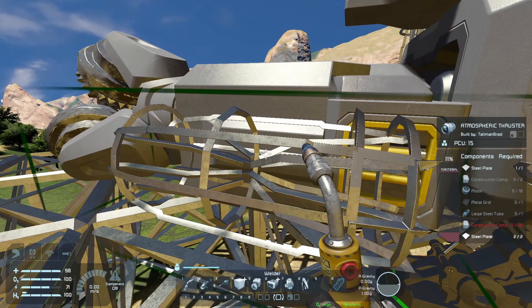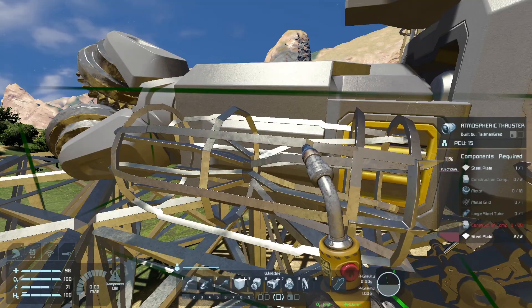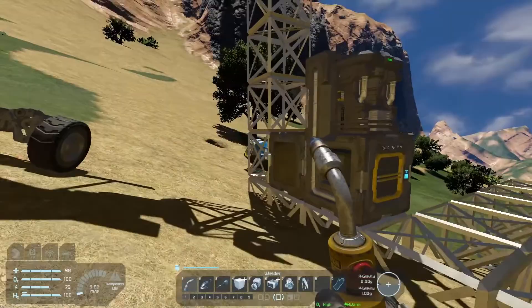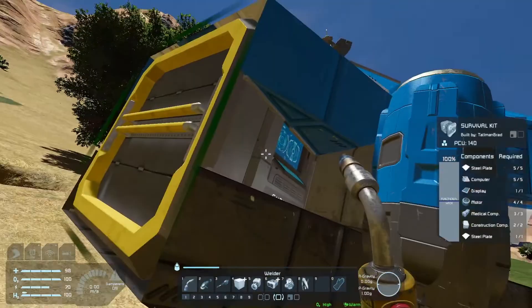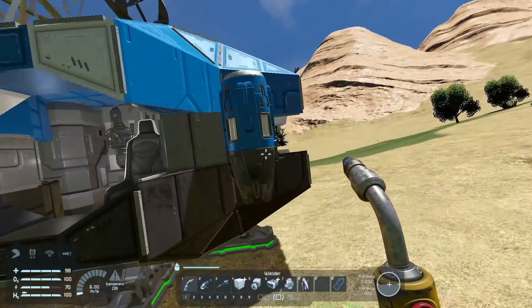Looking on the right-hand side, it's telling us we need steel plate, construction components, large steel tubes, metal grid, motor, and more steel plates. The tricky one is the metal grid — it takes cobalt, and that's why we were up on that hill getting cobalt so we can make metal grid. Now that we know we're getting into the realm of flying, we've got assemblers going. We could start grinding this down and look — here are some thrusters that are already full of the components we need. There are only four, but that means we're getting four thrusters for free.